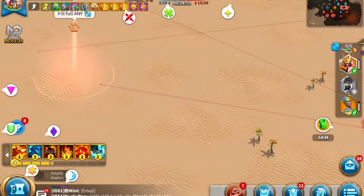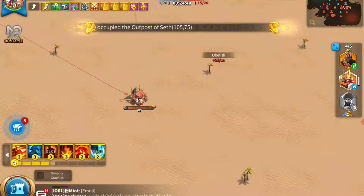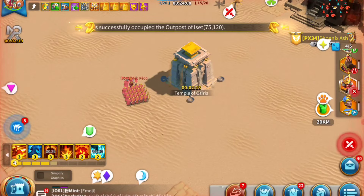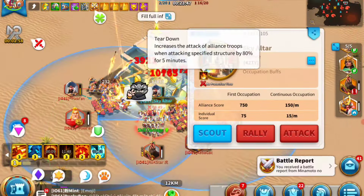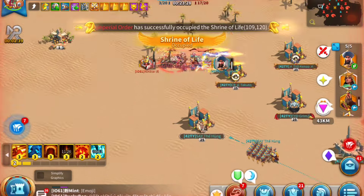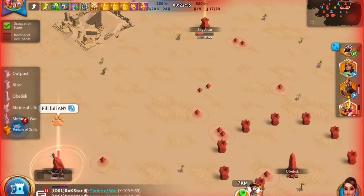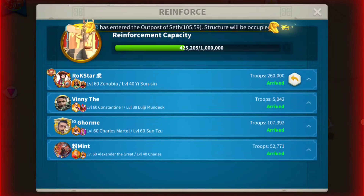I'm still running around with Minamoto getting farm kills to make sure the enemy doesn't get points from gathering. To summarize: Ark of Osiris is a game mode where 30 people from each alliance fight. You can register up to 40, with 10 as backups, but you're better off picking a confirmed team of 30 because backup players impact your matchmaking weighting.